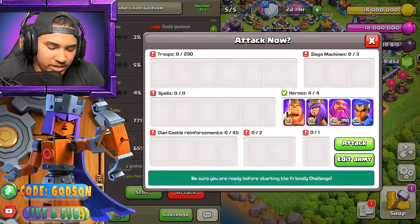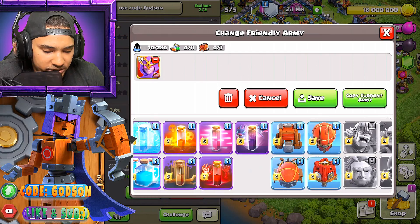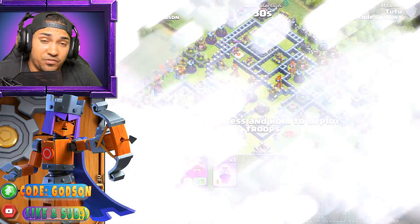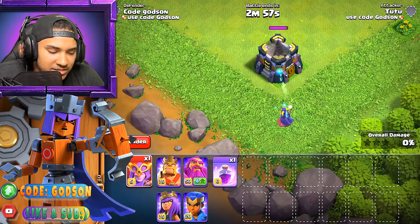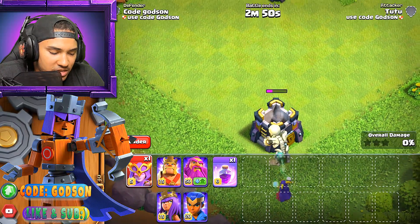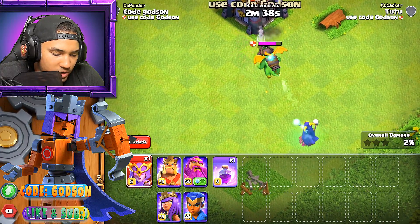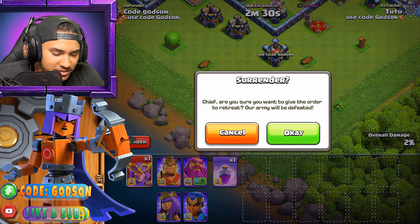Okay guys, so we have our base ready to go. Let's edit our army — we're gonna put in one super witch, actually let's do two. We'll use that and save it. Let's put a rage spell just in case. We're gonna go up against a base that has an Infernal Dragon inside the CC. So check this out — we're gonna put a witch down here. She's gonna spawn her giant skeleton. I think its name is Big Boy. They should be able to take this down, and once the dragon's alerted he'll come for the Big Boy skeleton there. The witch is gonna get you. Alright, the witch has a jump on her — done. Okay, that was nice.